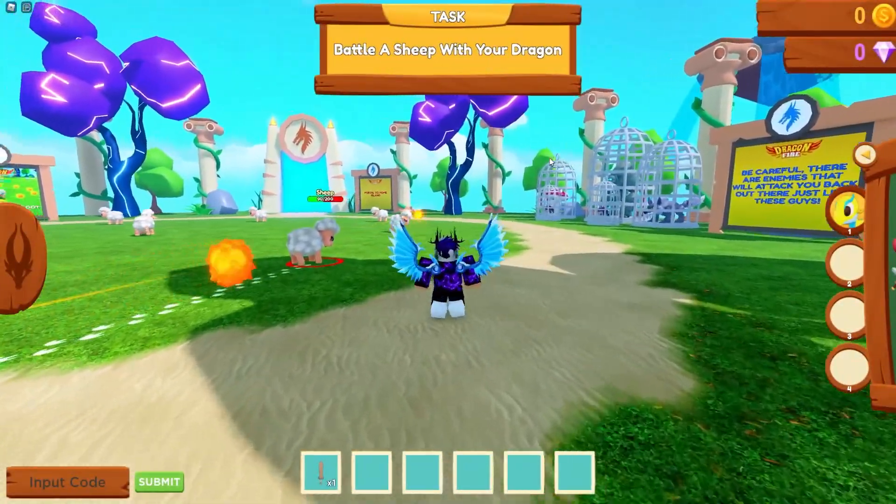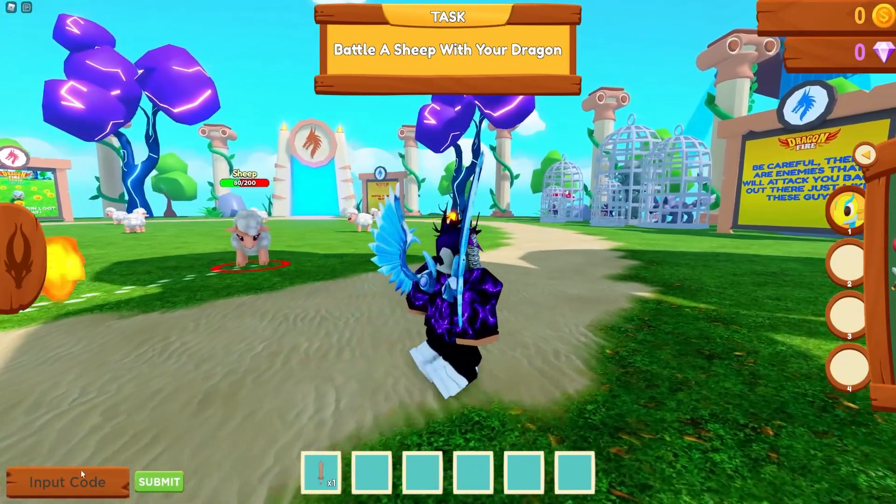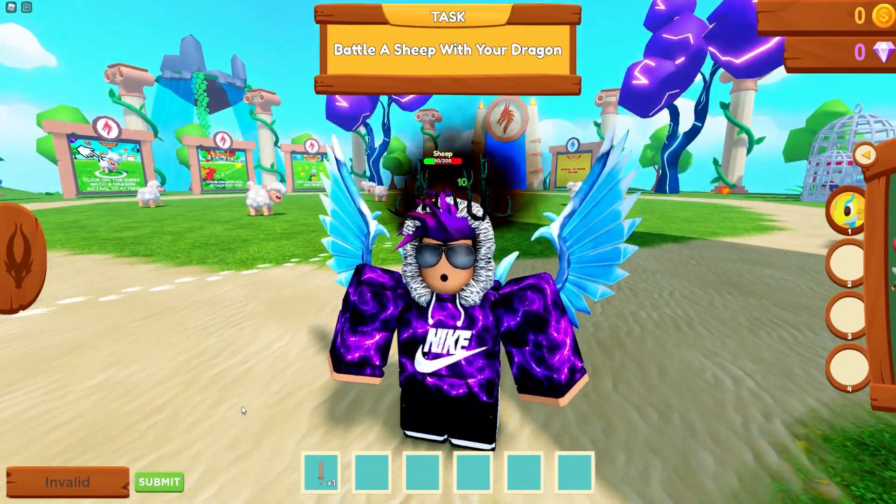If you don't know already, in Dragonfire to claim codes, what you guys are going to want to do is type them in the bottom left over here. These are in no particular order, so let's just get into it.